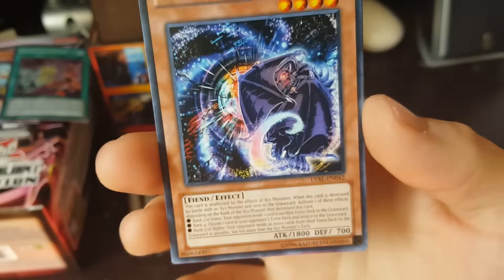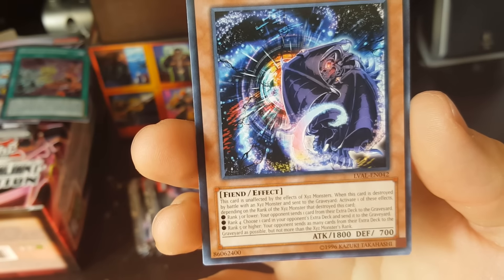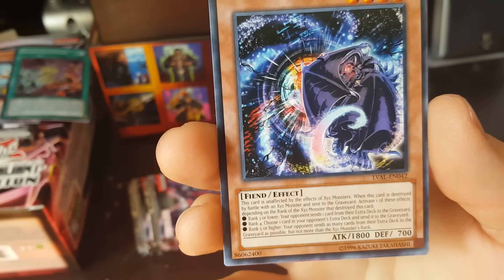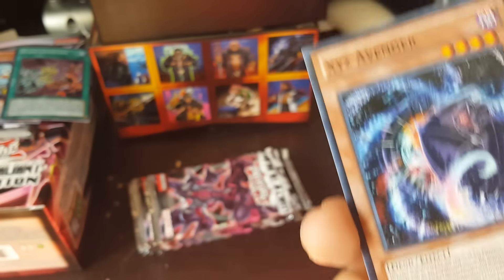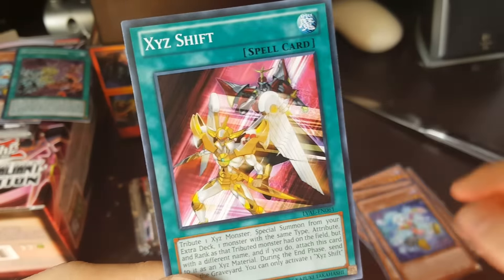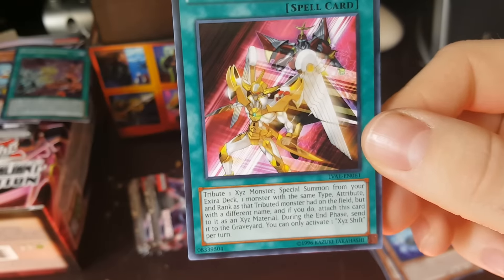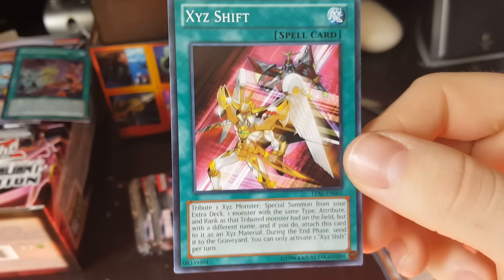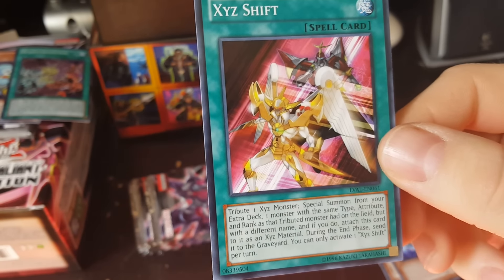Ghost Trick Direct with Jack Frost again. Exceed Shift — tribute one Exceed monster, special summon from your extra deck one monster at the same type, attribute, and rank as that tribute monster had on the field but with a different name, and if you do, attach this card to it as an Exceed material. During the end phase, send it to the graveyard. You can only activate one per turn. There's some interesting stuff here for sure.